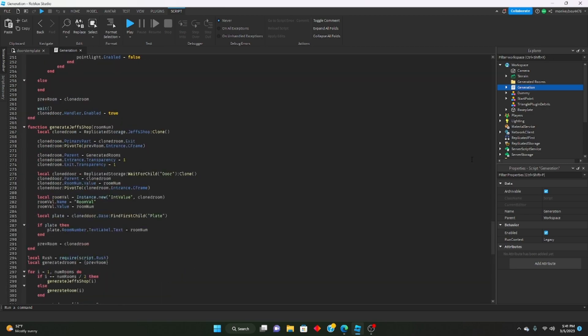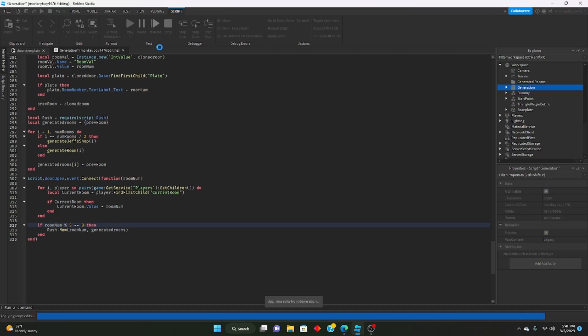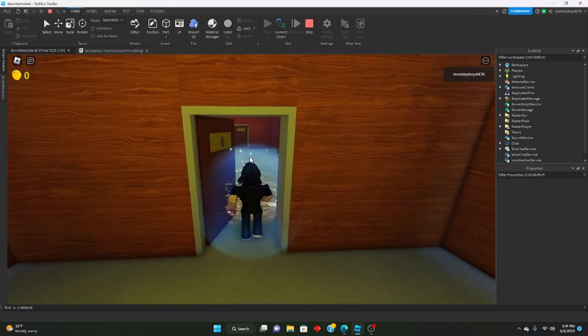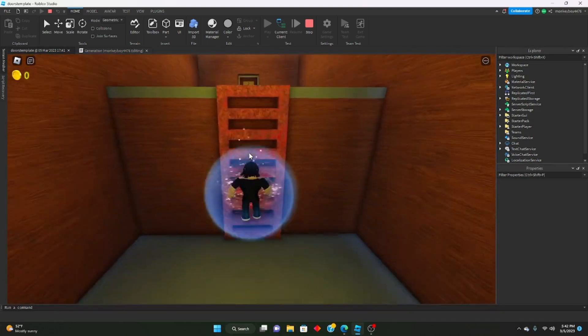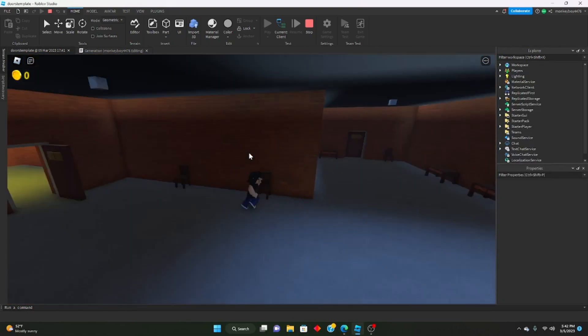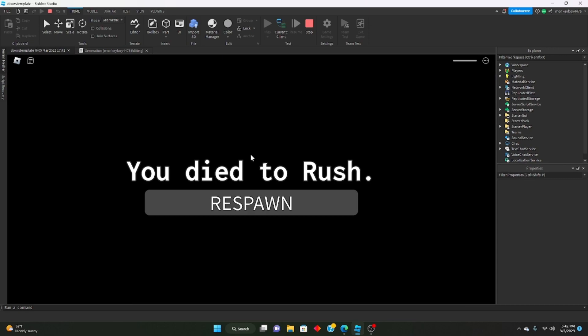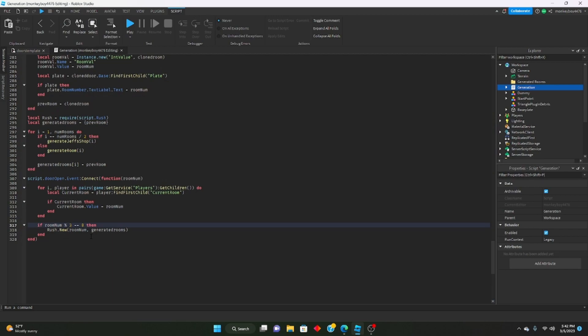Let's go down to the bottom of our generation script where we get the room number, and we're going to change this to: if room number percent three equals zero then. So let's go ahead and test this out — now it should trigger on room three, but also on room six, nine, twelve, and so on. Let's just make sure it comes on room three. And it does — great, so now every third room Rush should spawn.